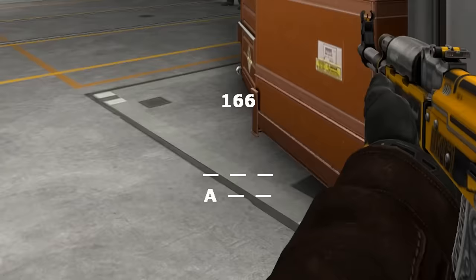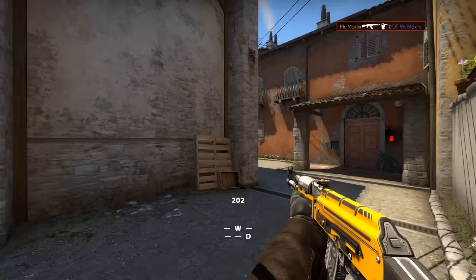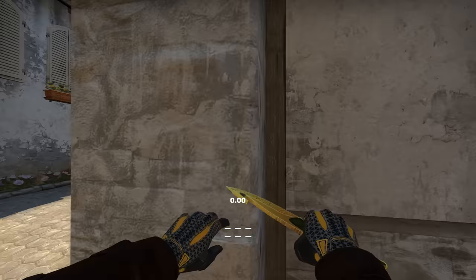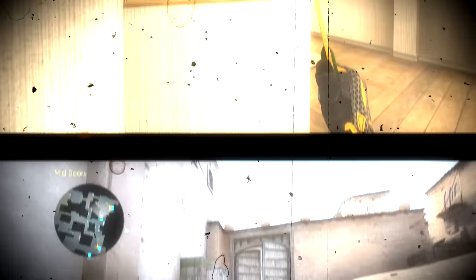Another thing you might have noticed is the little jittery movements that I'm doing before the peek. This is something that I do to improve the flow of my peeks, and all I'm doing is spamming A and D, which is something you want to do when clearing default positions. You can also use this technique to shoulder peek, which could bait a shot from the enemy. On a higher level, a shoulder peek is often performed with a knife, so you gain even higher velocity, making it harder for the enemy to land a good shot.